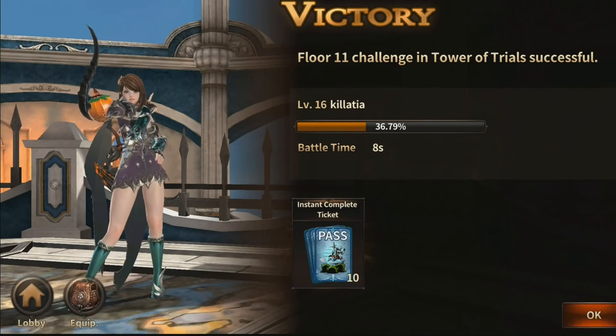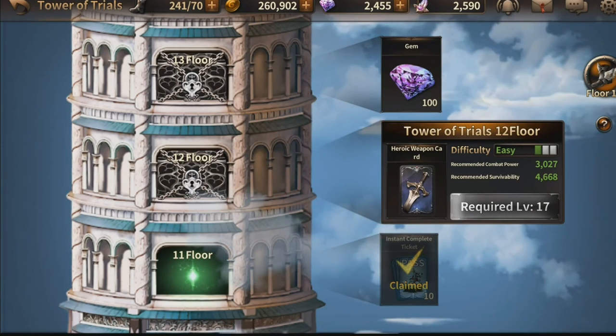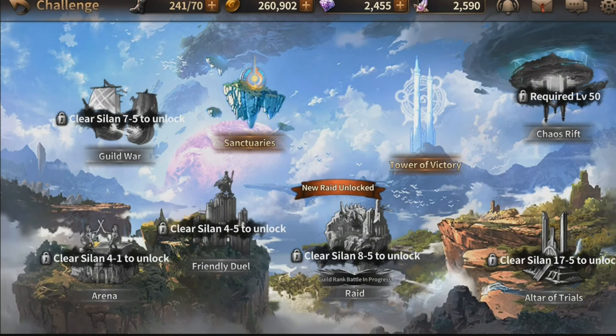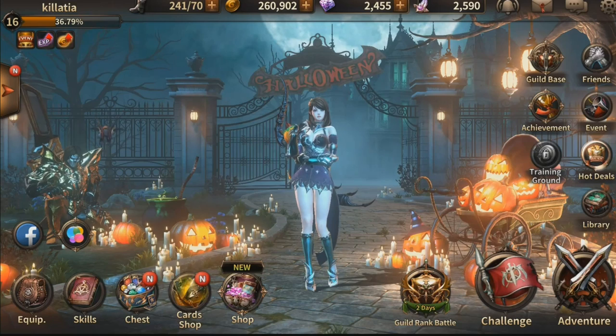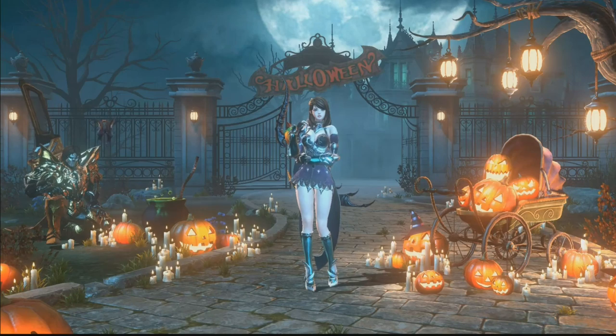And we got our instant complete tickets. Once we're level 17, we can go to the next floor to get that weapon card there, but we're probably not going to do that today. You can also do PvP and raids and such, but that's when you clear a different stage and it gets up to a higher level. My pronunciations could have been better, but that's our second look at Heroes of Incredible Tales here. Oh gosh, this is going to be an interesting video. Thank you all for watching — hope you enjoyed this episode, and hopefully I'll see you for episode 3 if I ever decide to do one. Catch you all later.